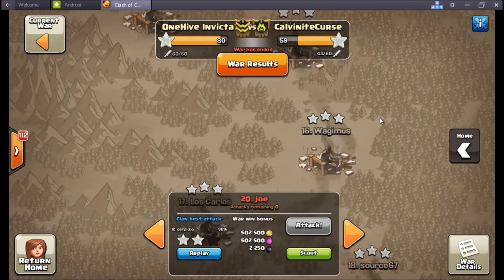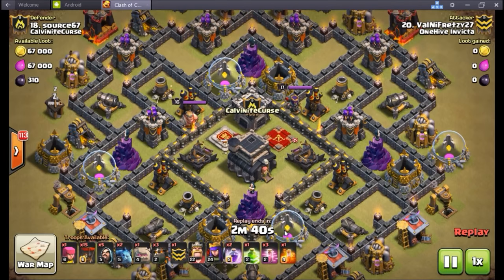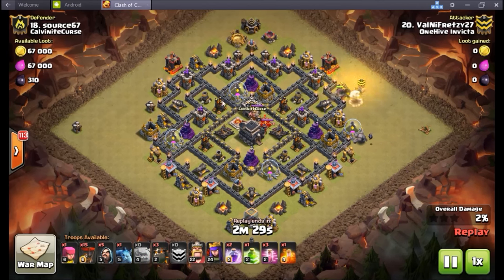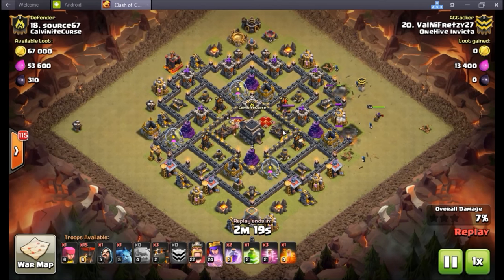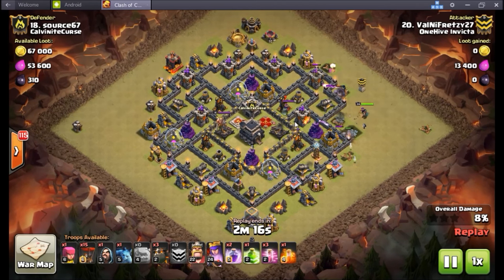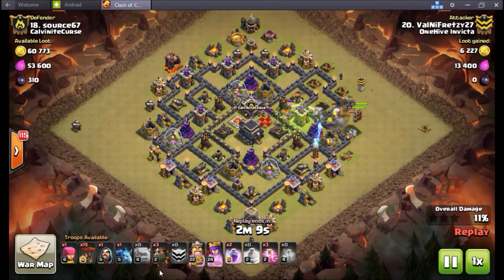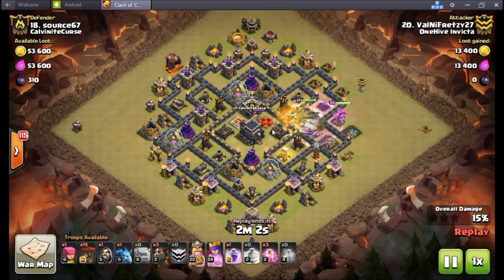I forget what this base is called — I never know the names of the forum bases. But Valon, this is the exact way I have talked about attacking this style of base multiple multiple times. To me this is the highest percentage attack against this base right when that queen is standing smack dab in between those two air defenses. CC troops, archer queen, two air defenses — that means three lava hounds and 14-15 balloons in the back end. Poison goes down, funnel is clean, pushing everything right in between those two air defenses right on top of the expo. Defensive queen is about to go down.